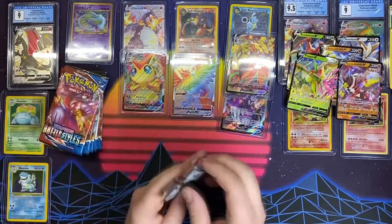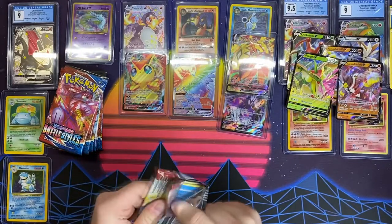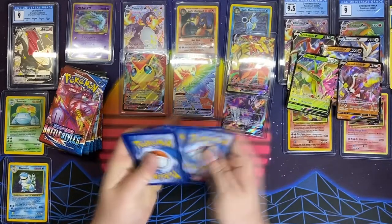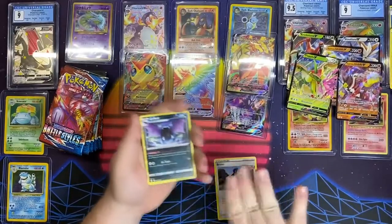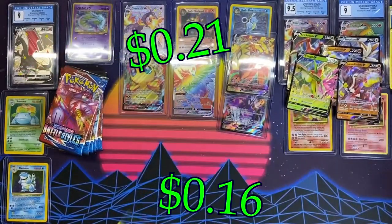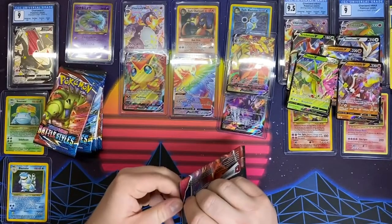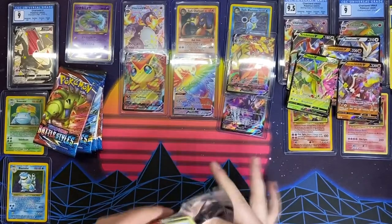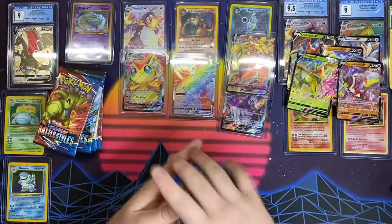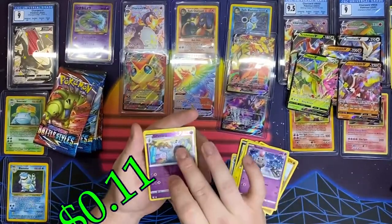Bruno, Golbat, Korkol, Mr. Mime, Fomantis, Spearow, Zubat, Cubone, Perugly Reverse, and Centiscorch. I probably won't be able to complete the set if I can't get those two cards. One, two, three. Flip. Bi-Sharp, Golbat, Energy Recycler, Pondod, Houndoor, Shinx, Gligar — is it Gligar or Gligar? — Grumpig for the reverse, and a Primeape. You know what, I'm going to stay positive — that Primeape is a cool art, I like it.